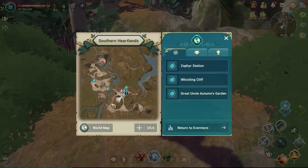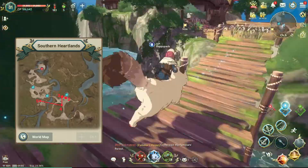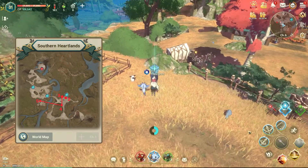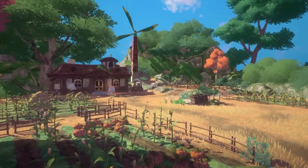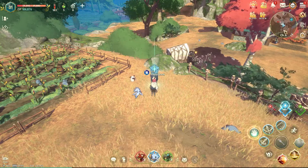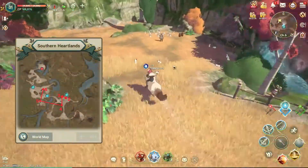We then auto path west to get to our fifth destination to find our second vista. Then path north to our sixth spot to find our third and final chest.